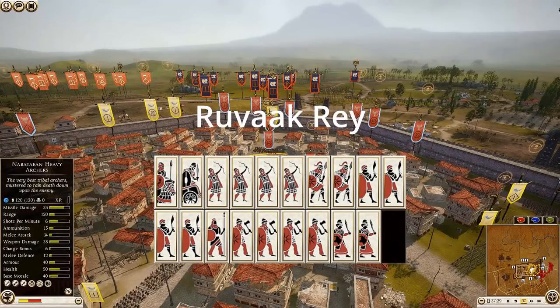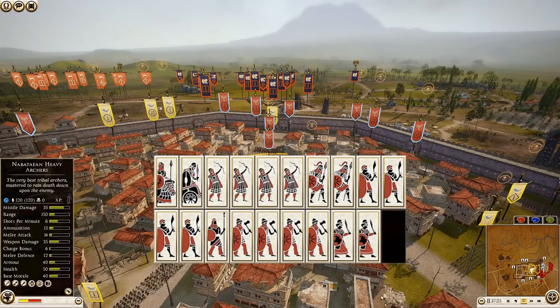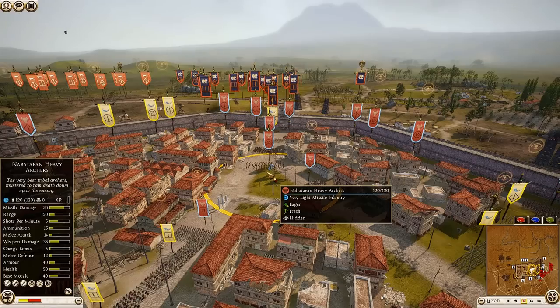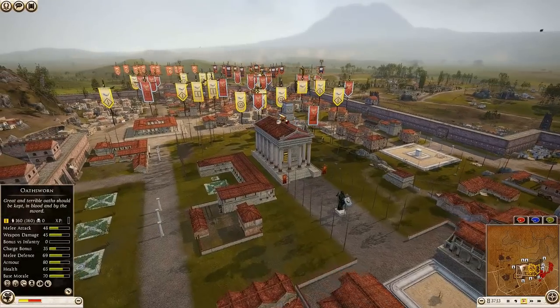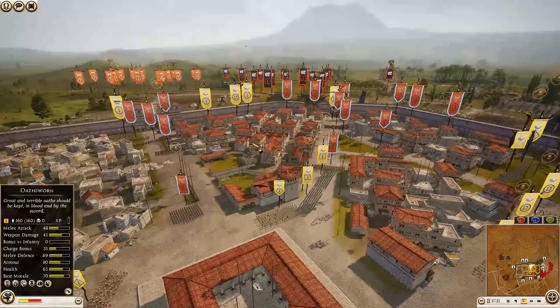On the defender side, Nabatea is commanded by Ruvec May. He has brought four units of Nabatean Axe Warriors, four Desert Levy, two Noble Swords, two Armored Desert Hoplites, one Desert Pikeman. His general is a Nabatean Noble Cavalry. He also has four units of Heavy Archers and a Scythe Chariot — very cool.